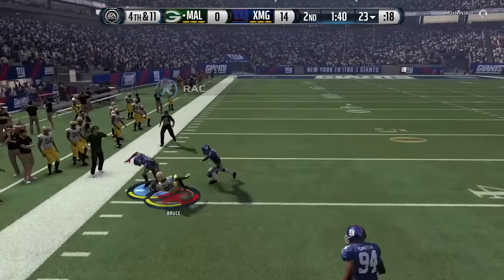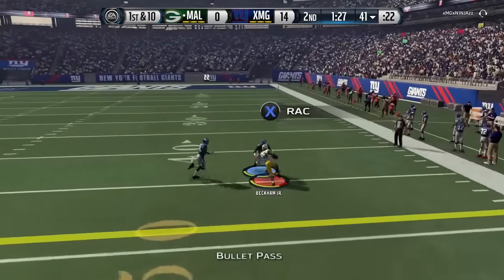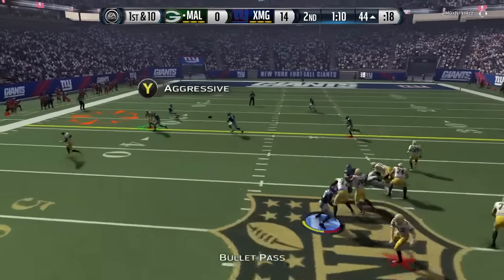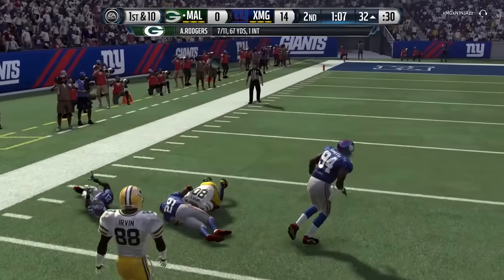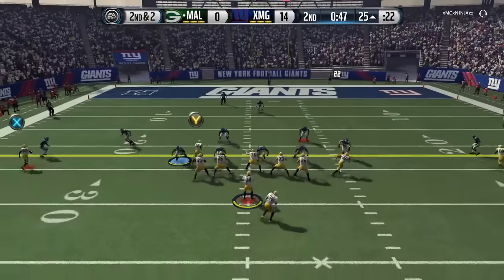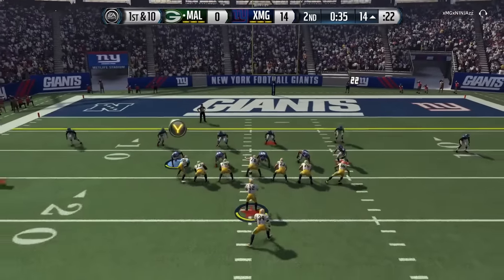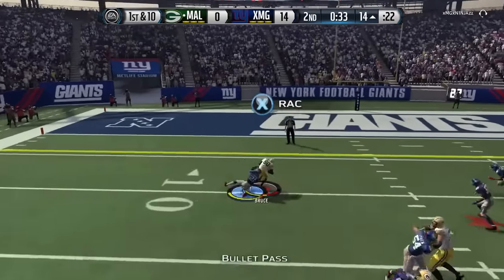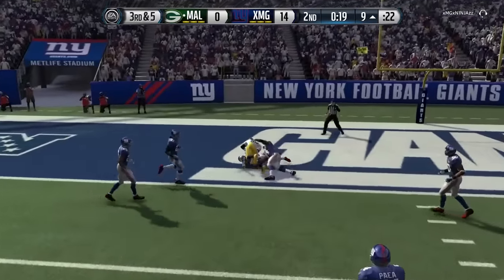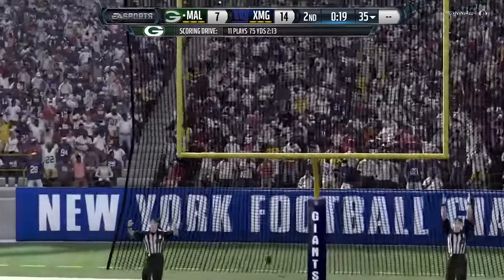On 4th and 11 we go for it and actually get it to Isaac Bruce who hangs on as he gets obliterated at the 41-yard line. 1st down, another C route to OBJ for the catch out to the 44. Another C route and what a catch from Isaac Bruce down to the 32-yard line. We're in field goal position but we want to score a touchdown. Another slant route to Isaac Bruce and another 1st down. Another slant route and another nice gain to Isaac Bruce. 3rd and 5, another slant route and a touchdown — we're only down by 7 going into half.